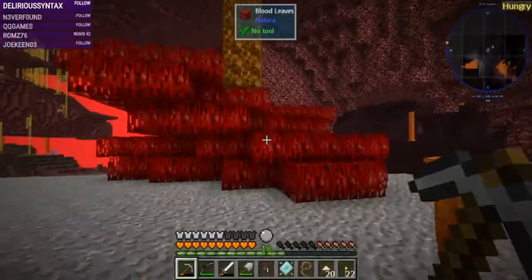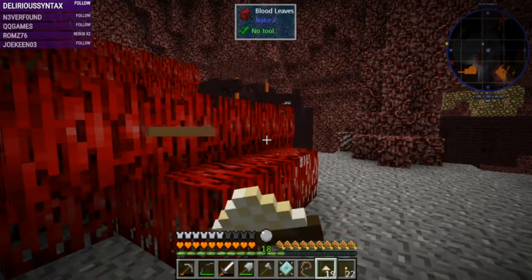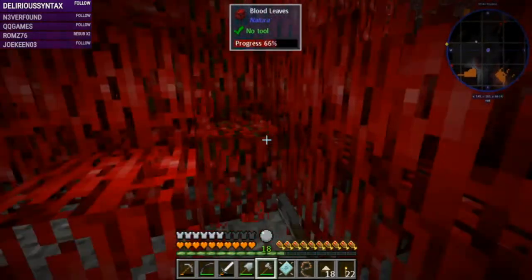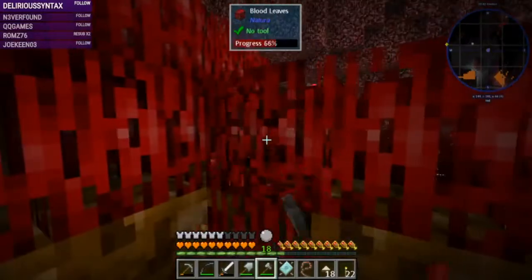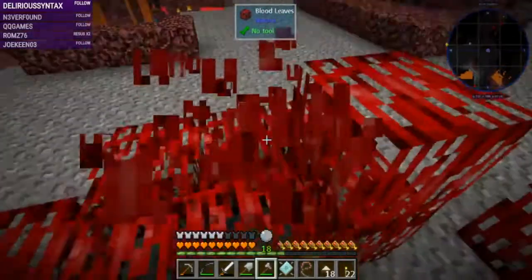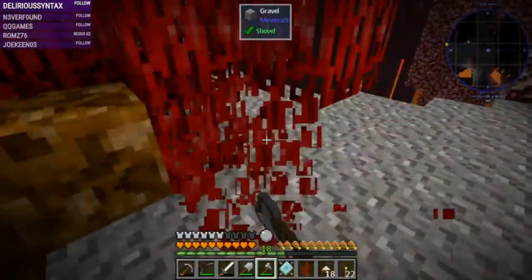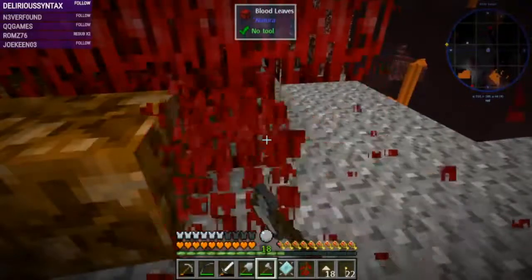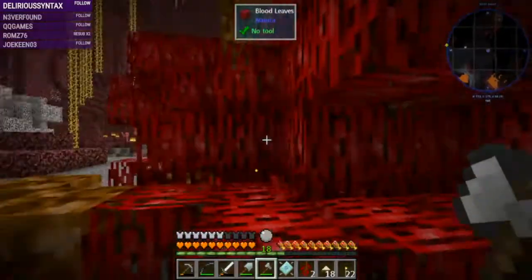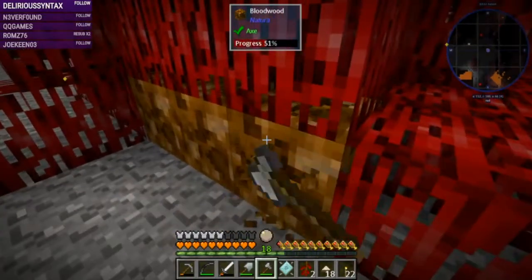Bloodwood tree! Oh my goodness! I need to eat. I want a sapling - that's all I'm here for. I mean, I could get the wood too, I suppose. There we go - there's a sapling! We can use the hopping bonsai plants for these; we just need netherrack. That wood takes forever - I don't want to be here that long. Something that would be nice to try to grab - I saw a spawner over here. Should we chance it?